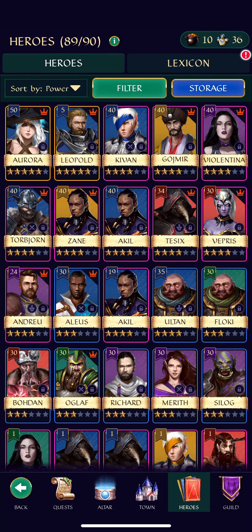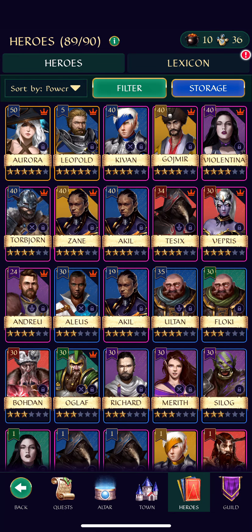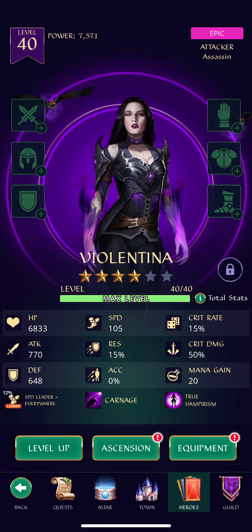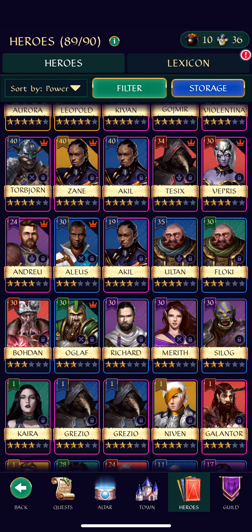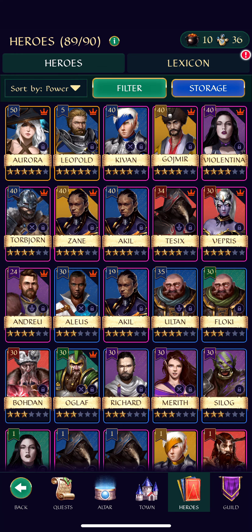Number one on this list is one of the coolest and most refreshing things compared to Empires and Puzzles: all ascension items are the same for all heroes. We've all been in that situation where you're waiting for just a couple darts or one tonic and you have plenty of Damascus blades. Having so many different ascension items and the RNG in Empires and Puzzles means it can take a long time to get what you actually need, which can be extremely frustrating.